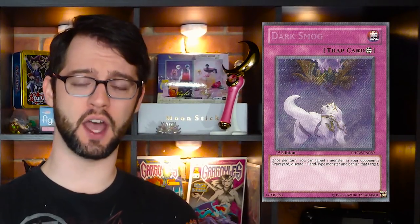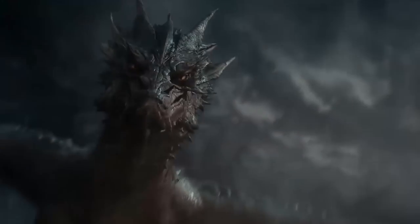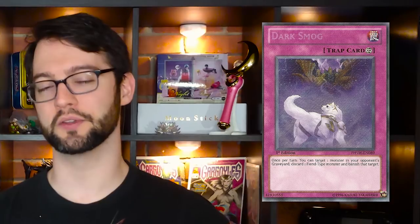Number 9 is a continuous trap card: Dark Smog. Once per turn, you can target one monster in your opponent's graveyard, discard a fiend-type monster, and banish that target. It's basically a continuous DD Crow — that's actually pretty solid. The discarding a fiend-type monster might seem like a specific cost, but this card ages well because it becomes a pretty solid BA tech card depending on the format. As long as you have a fiend-type deck that likes discarding stuff, you've got yourself a pretty handy side deck option. It discards by effect, not by cost, so Dark Worlds will work with this too. DD Crow is probably better because it's just a hand trap and it's more versatile, but if you're really looking to absolutely punish your opponent repeatedly and use more of a floodgate instead of a reactionary trap, this is a pretty solid option if your deck can run it.